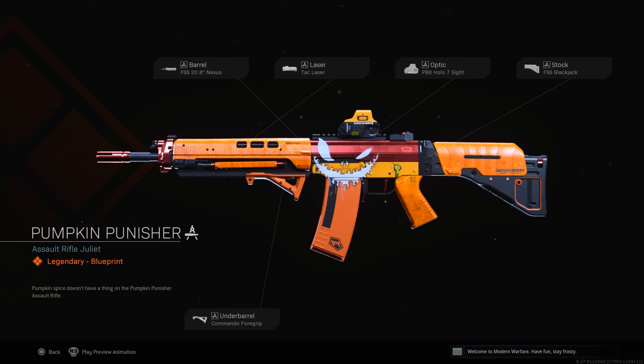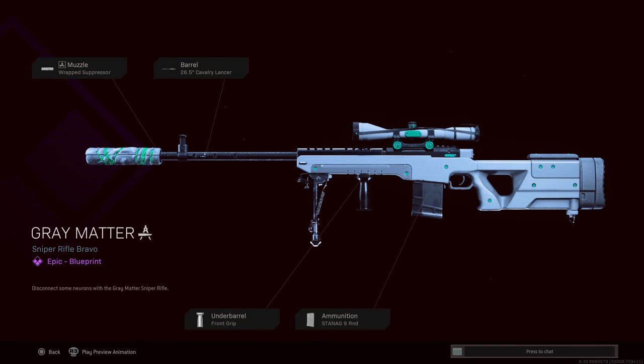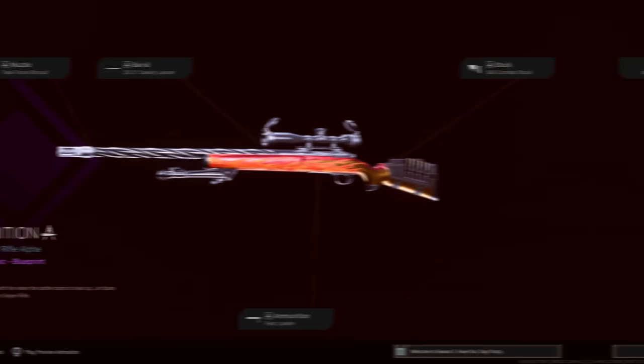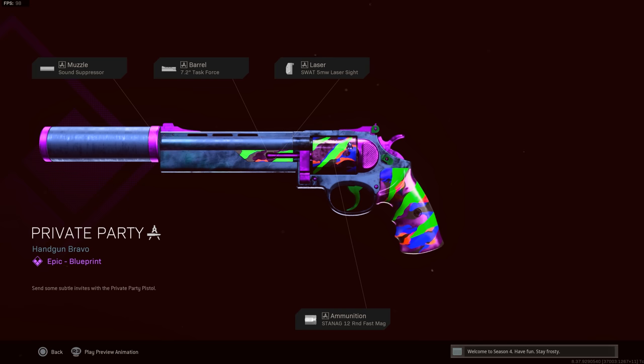The Haunting of Verdansk in Season 6 brought the Pumpkin Punisher Grau 556, requiring 16 challenges. Season 1 of Black Ops Cold War rewarded the Hazardous Krig 6 for completing 16 challenges in the Rebirth event. The Outbreak event offered the Gray Matter Tundra LW3 and Teal Drop 1911 for completing challenges across Cold War and Warzone — both also briefly available via prior contraband contracts. The 80s Action Heroes event brought the Ignition Pellington and Flamebearer DMR blueprints, and the Groundfall event gave the Private Party Magnum.